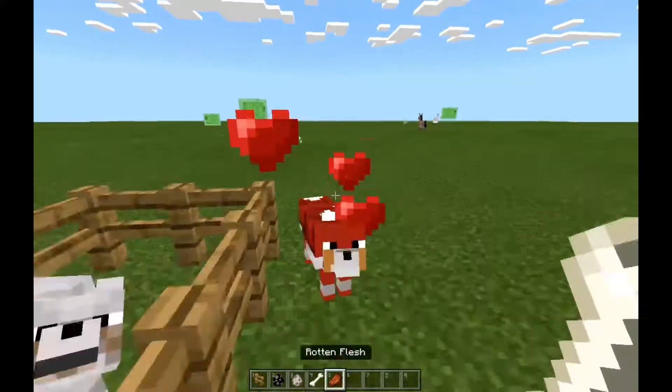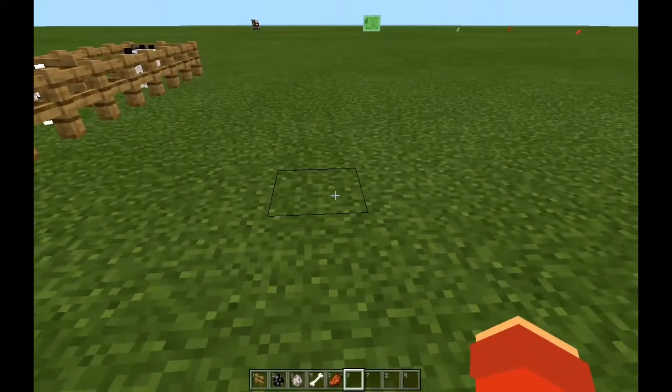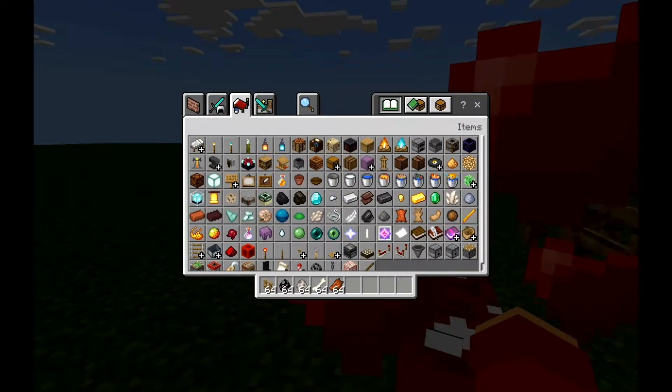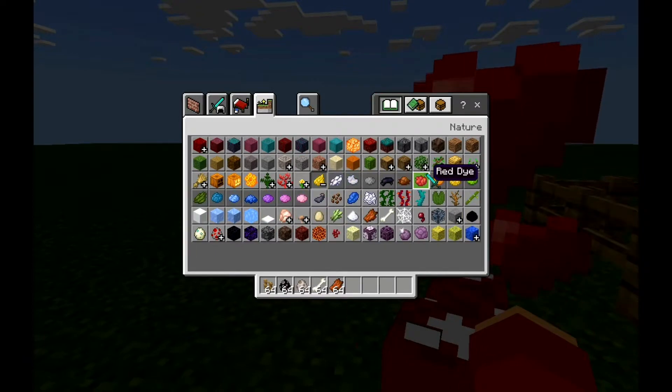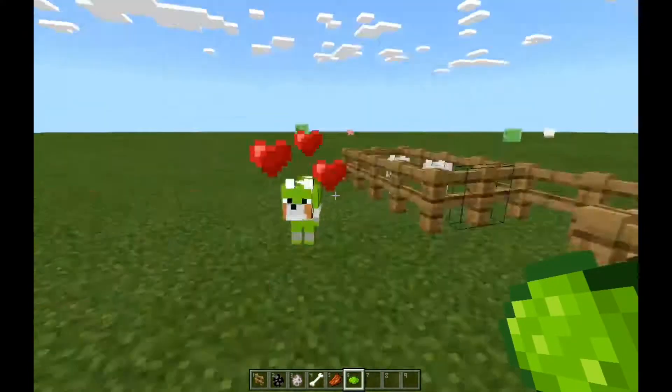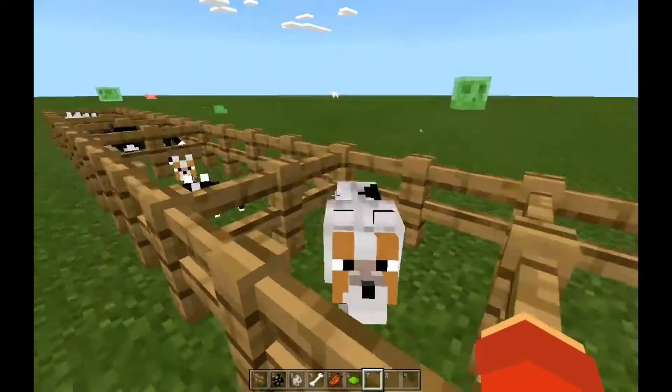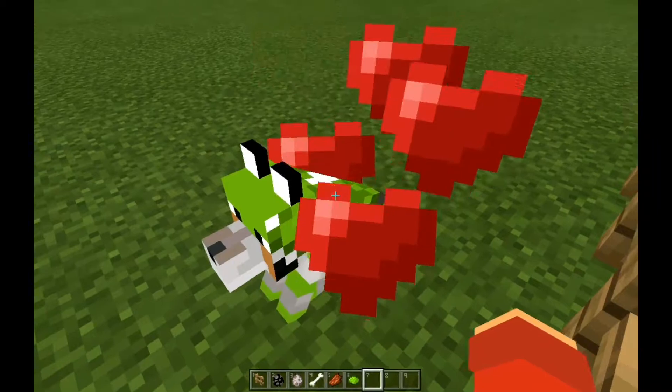You can also feed them rotten flesh and the same foods as vanilla wolves. You can change the color of the armor by dyeing it — for example, a lime color, which I really love. It makes them look like a freaking superhero.